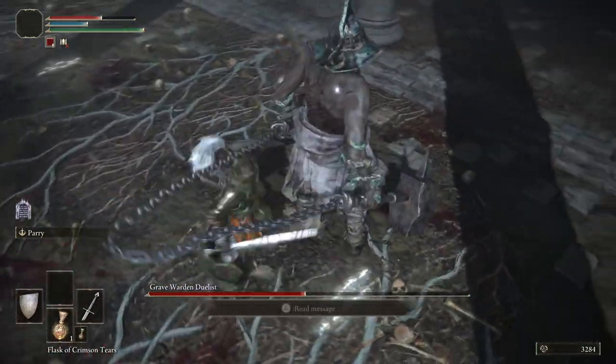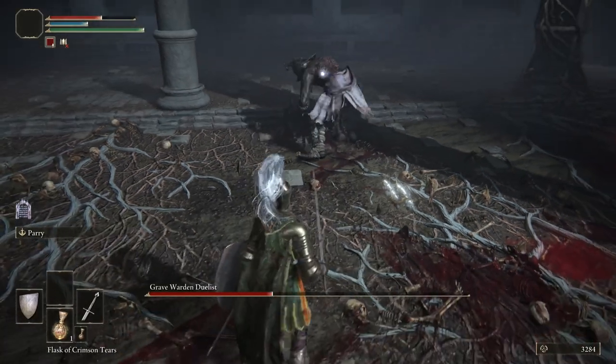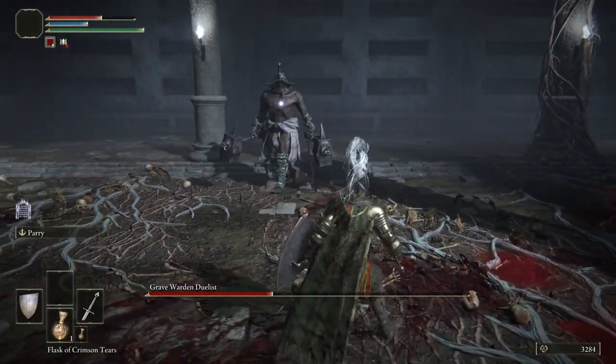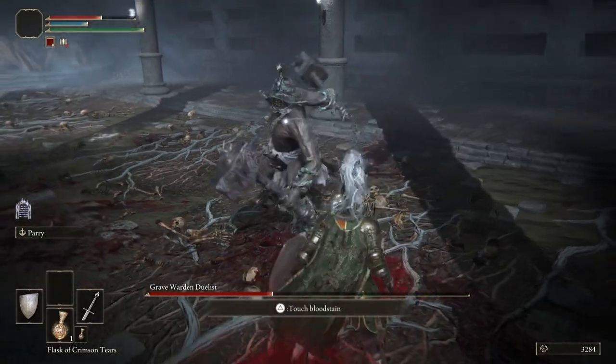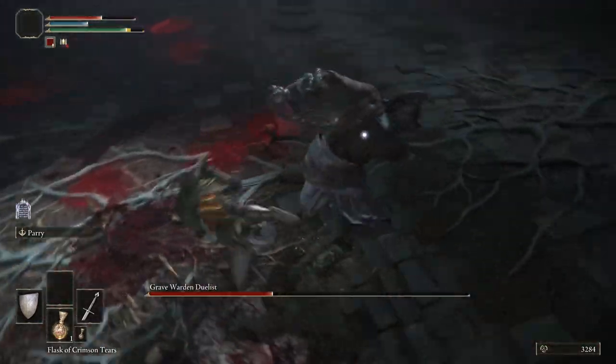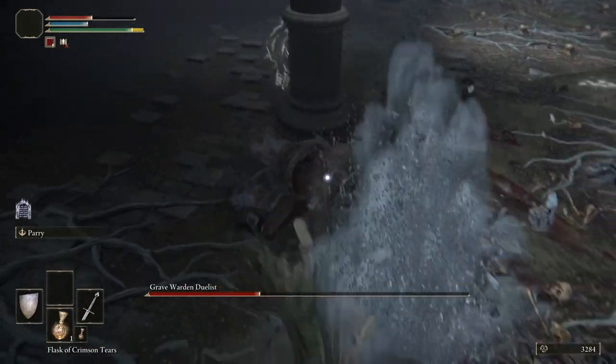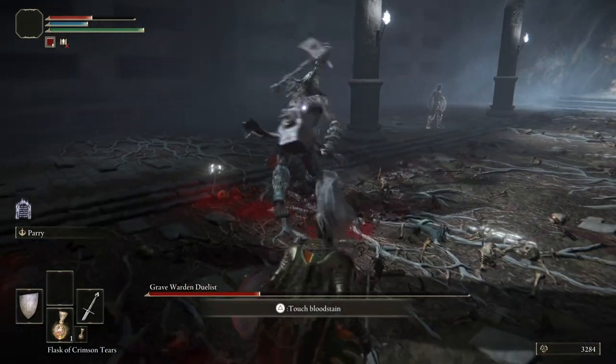There he goes again — he's popping up into the air. That one is probably one of the most difficult ones to get down. But if you wait till he starts coming down, when he starts to come down, that's when you sort of roll back behind him — like that. That invincibility roll really does play a huge part in this fight.